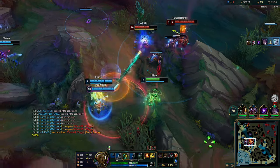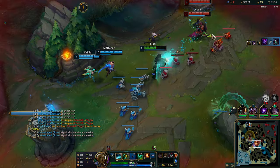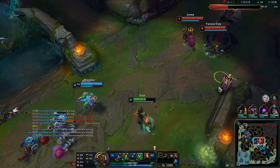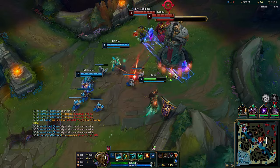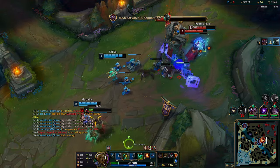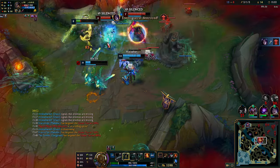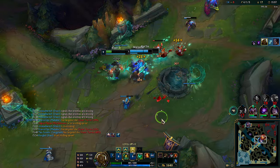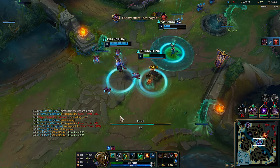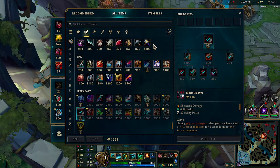That was Garen. Nice ult on Akali — she just flashed into the turret and pretty much was just dead from taking the ult. Nice ult — we got Twisted Fate there. We might be dead here because of the turret — oh, never mind. They got the turret I was saying. We probably need to back now, we are really low. Working really well — didn't expect to be doing as well as I am, but yeah, not too bad.